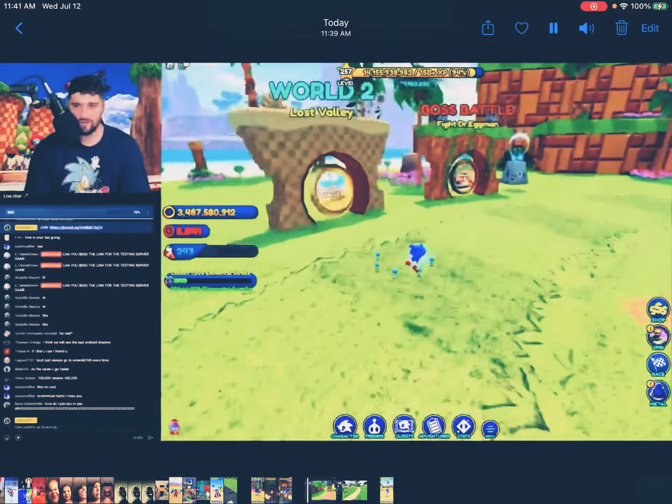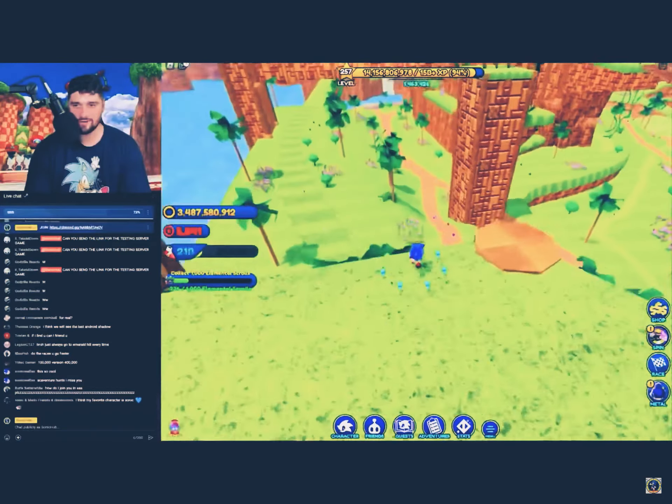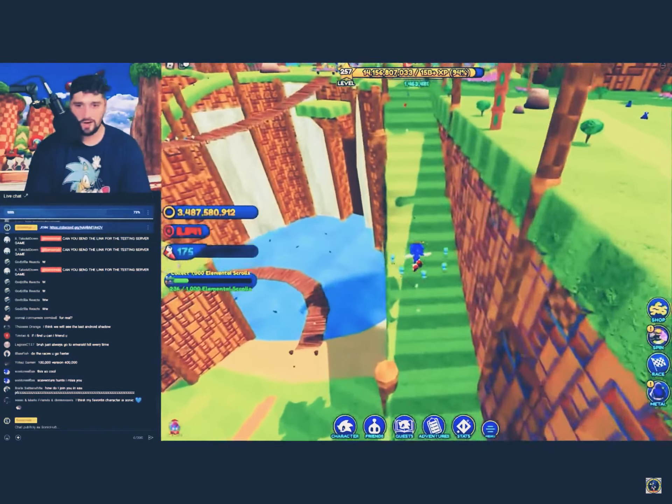I think I like the Zone Hop method. We got all the easy ones — like, we got all these over here. There's a bunch up top right here, so up top's a good area. Got all the easy ones!